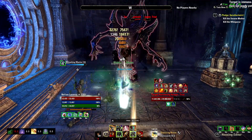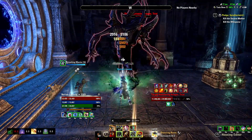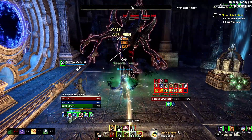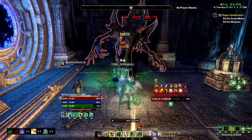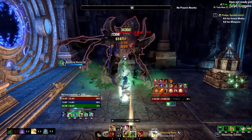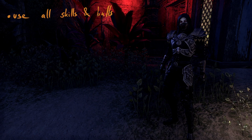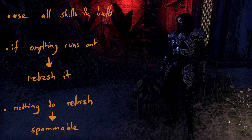Static rotation patterns depend on the class you play and need to be learned by heart for every DD you want to use them on. Dynamic rotations on the other hand are harder to learn because you need to get used to the duration of your skills, so you can reapply them efficiently. Once you are used to them however, you can apply them to every DD class and it will be easier to pick up other types of DD. The potential damage of dynamic rotations is also higher than that of static ones, since buff uptimes suffer less when done correctly. As a quick recap: use all of your skills and buffs, refresh anything that runs out, and use your spammable when there's nothing to refresh.